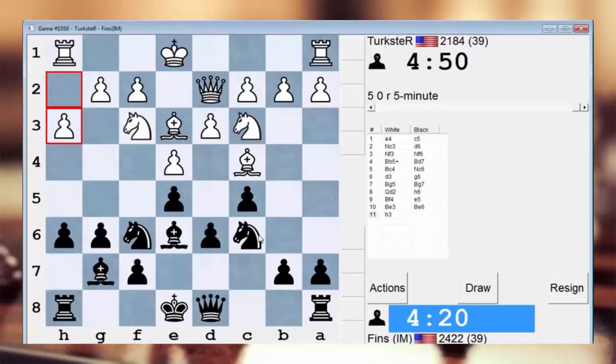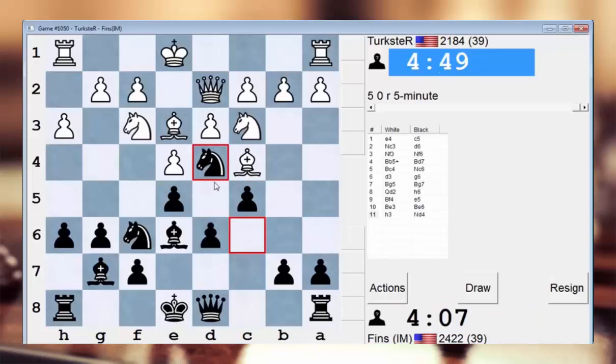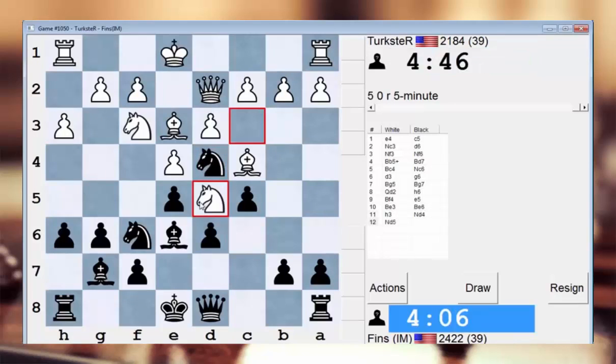It's like neither side wants to castle in this position — neither him nor I. Well, it'll be easier for him to castle. My knight is destined for d4 anyway, so I might as well play it there.